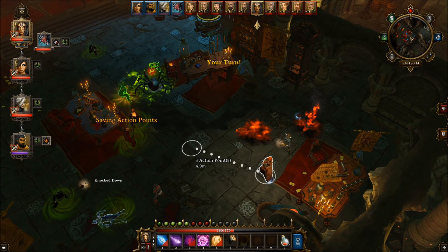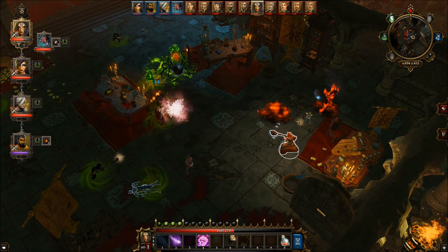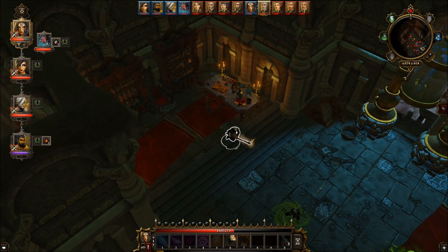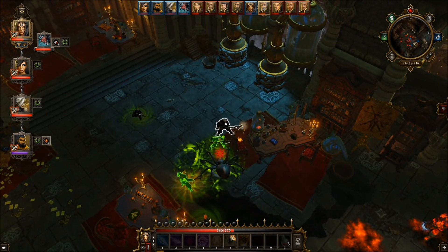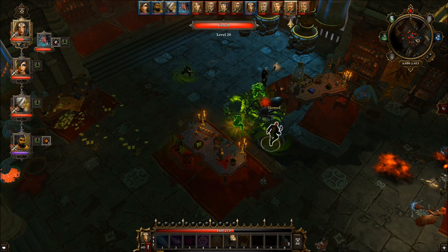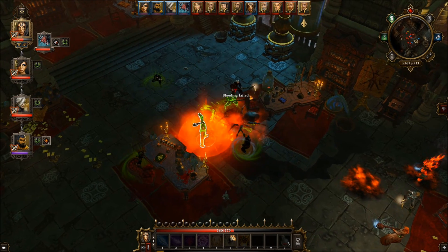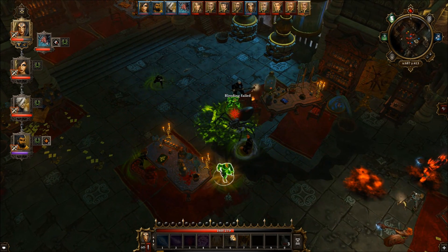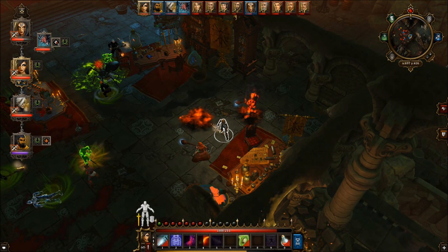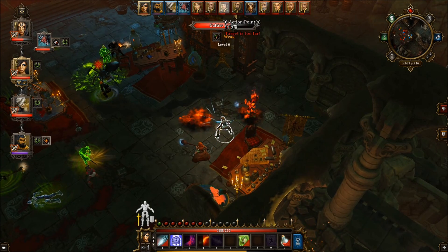Damage is dealt. That guy's knocked down. That guy is nearly dead. He's dead. We can't have Polly dying here because she needs to level up. It's stupid that she doesn't get levels when she's dead. There's some good things here. That is oil. We can go closer. Let's focus on something that's really weak — that guy's been throwing fire at us. We'll go with that one.